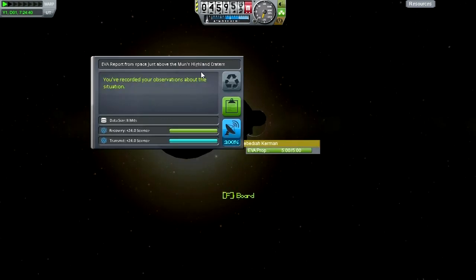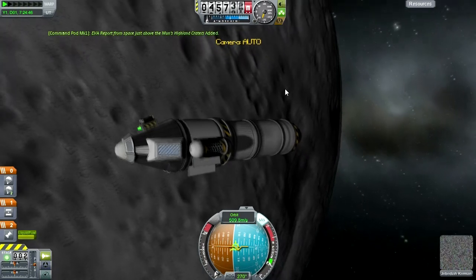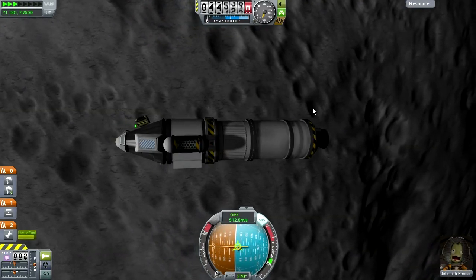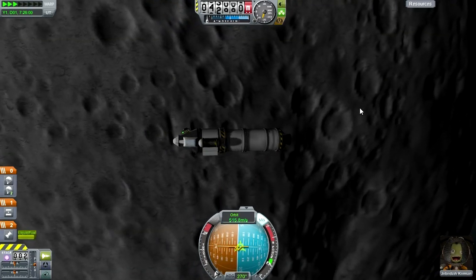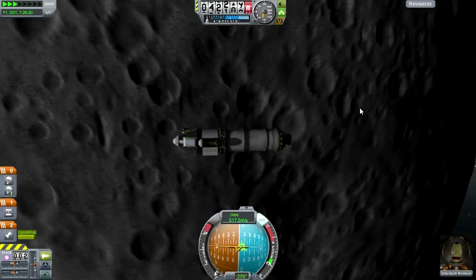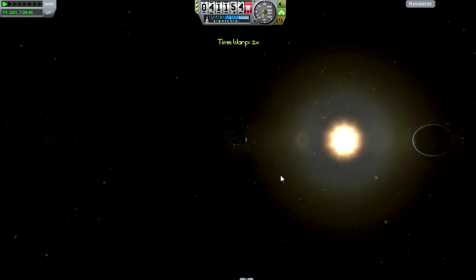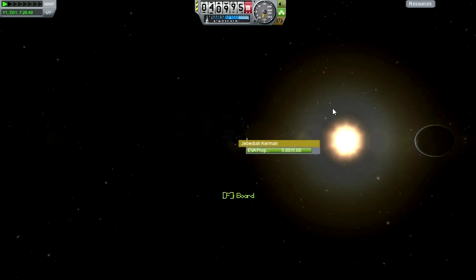Jeb, EVA. Highland Craters - don't see that one too often, so good. Now before we go to the nighttime side, let's see what observations we can make here. Midlands - well we are going to get a lot of that.